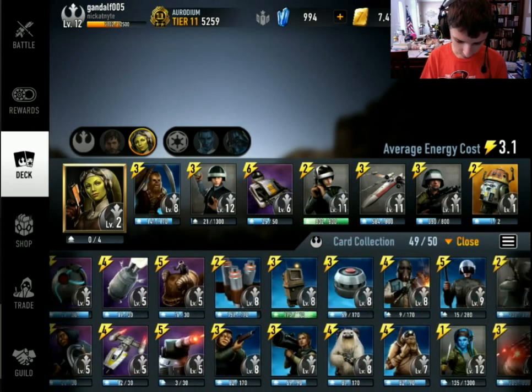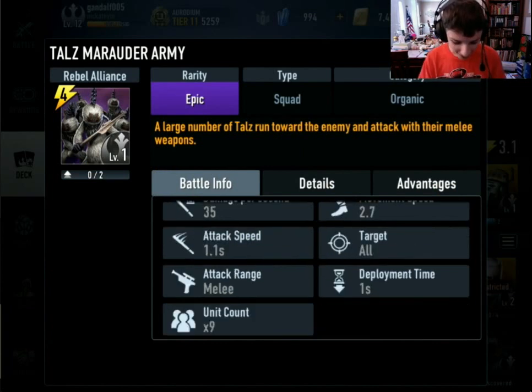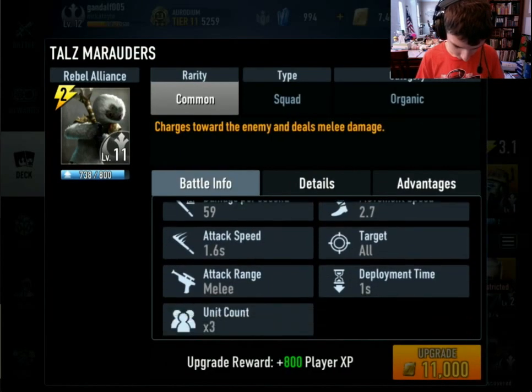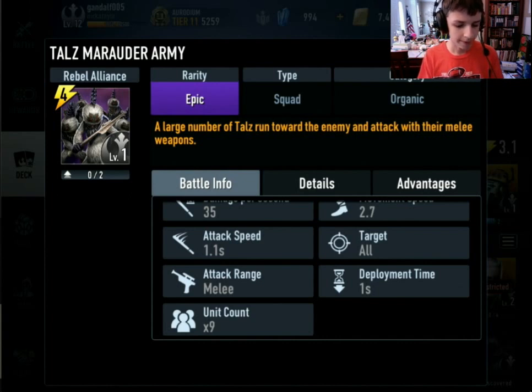First let's go over the Talz Marauder Army since I'm already here. We have a large number of Talz — nine of them, which is the most units in a single card in the whole game. Their stats are a little bit less than the regular Talz, as you can see right here. But you get nine of these things, and if your opponent doesn't have anything to stop them like a Sand Trooper or a TIE Fighter, these could wreak havoc. They're especially good if you kill the leader and they don't have anything on the ground — they could rush in and take down a tower.